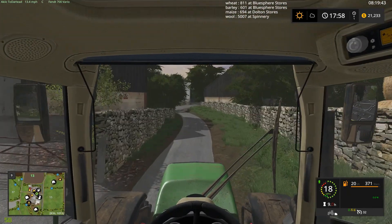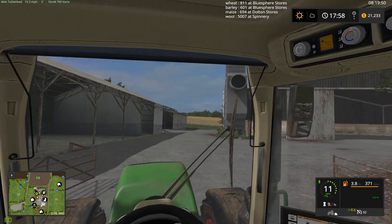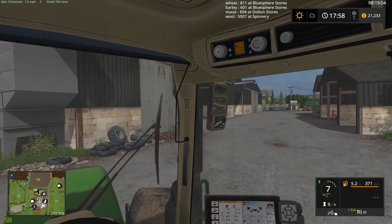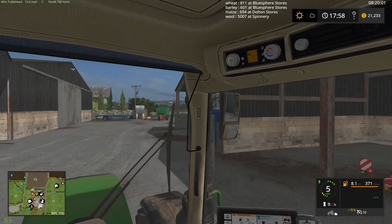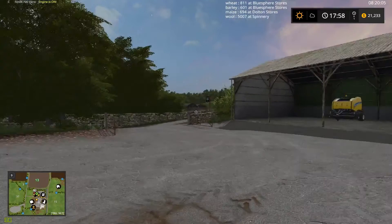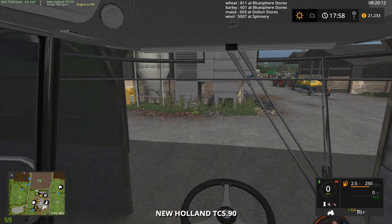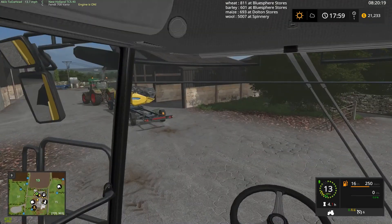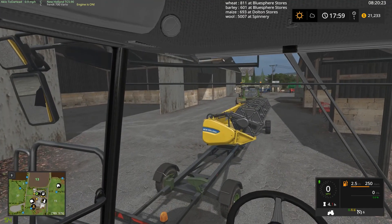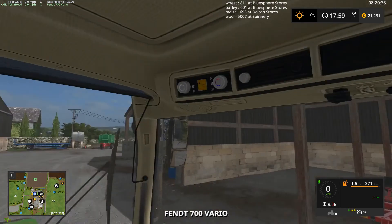We could go do the soybeans first - why don't we do that? That will be interesting because wheat - well, this is barley actually - we see that all day long. So let's pull this back right here. Let's go get the combine, start it up, and we'll pull in behind that and follow it. Let's give it 25 meters - that will work. Get that all going and away we go.